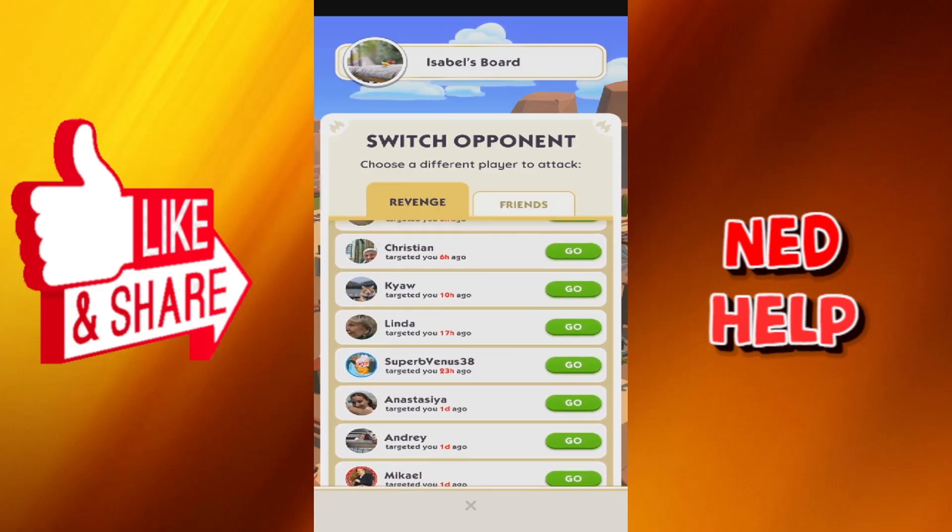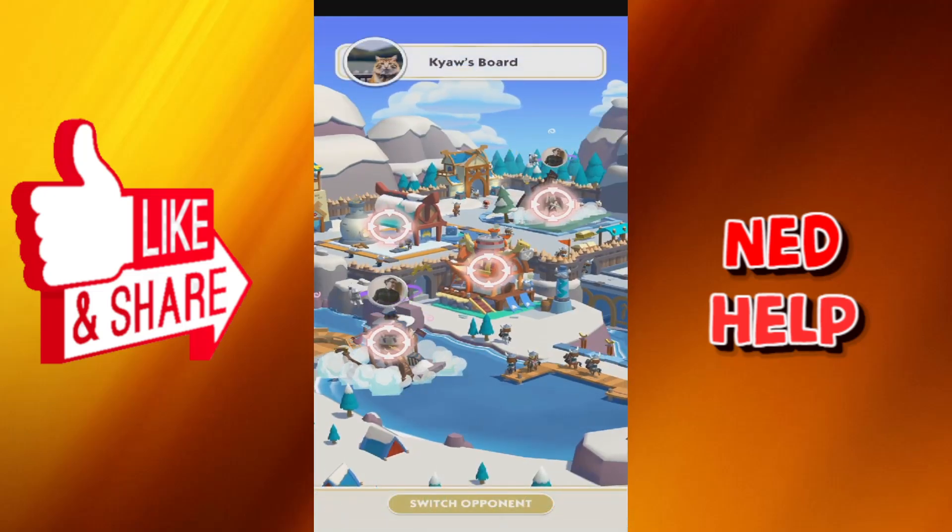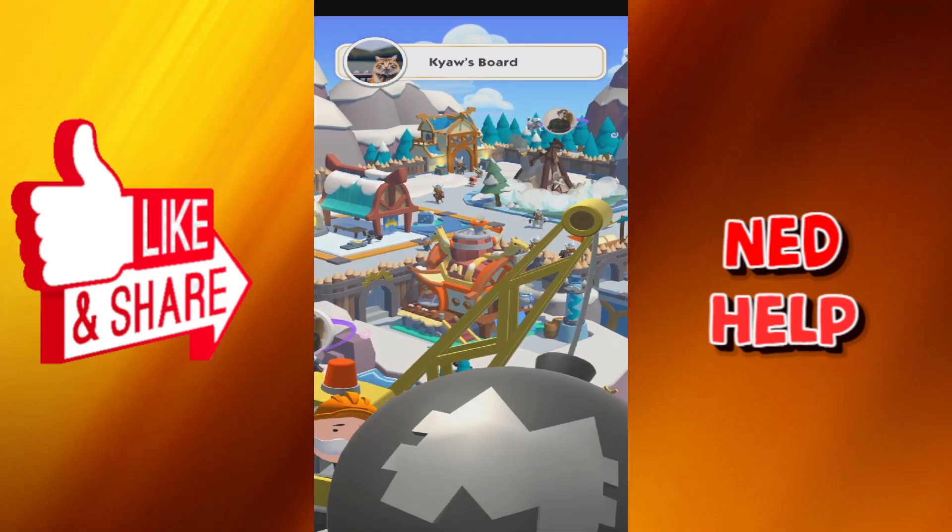Let's say I want to get revenge and attack this person who attacked me ten hours ago. I'm just going to click on 'Go', and as you can see I already have my picture right here.